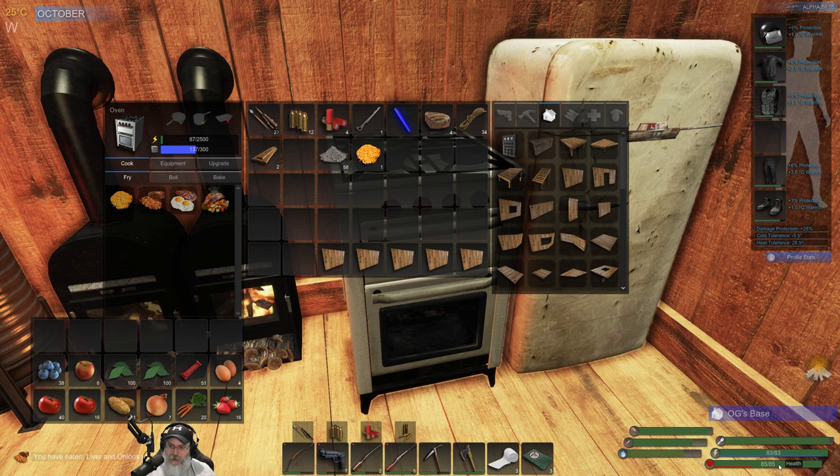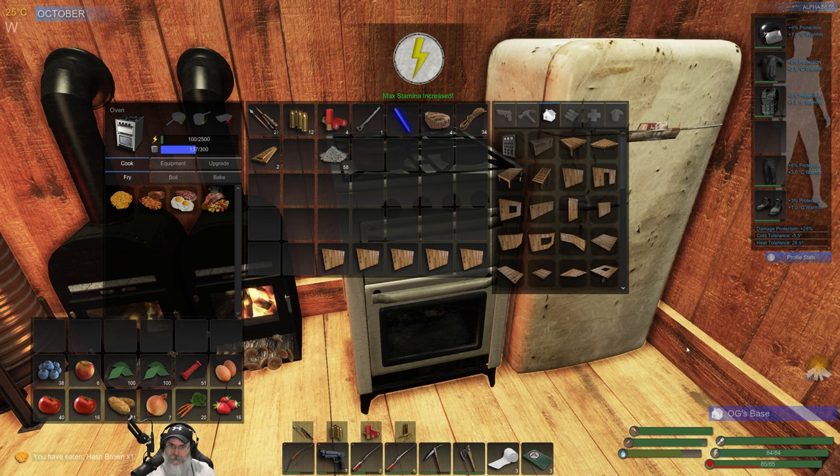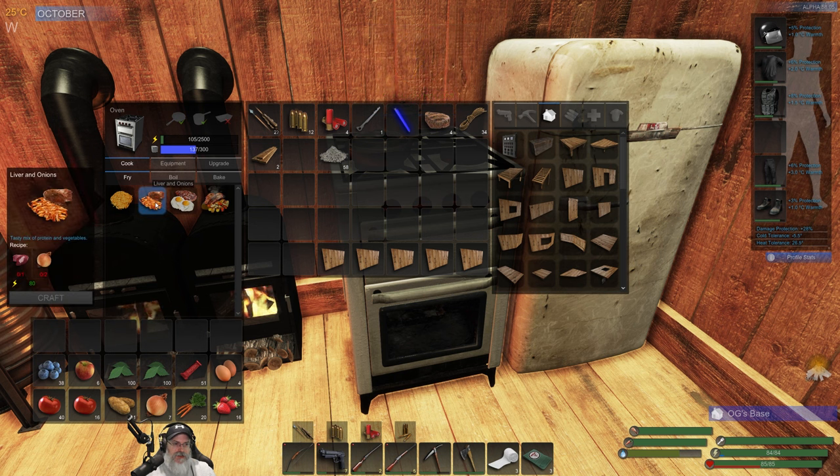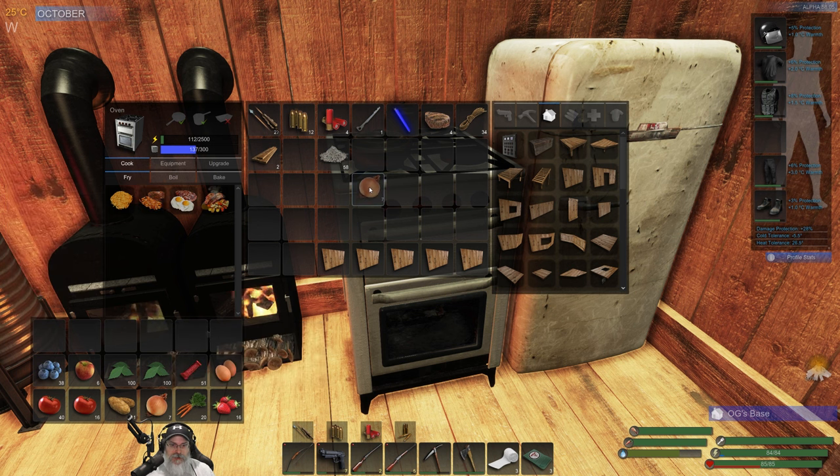We're at 85 health and 83 stamina, so we're doing really good. I've been trying to be really careful and not get into crazy situations so I'm not dying, because once you die you lose your bonus cap and go all the way back to 80, which really sucks. Let's eat this too — nice, a stamina increase! So liver and onions is probably going to be the main thing we make on a regular basis, but we're going to need to start growing more onions.